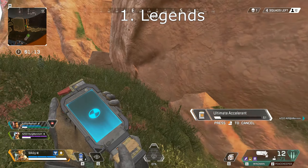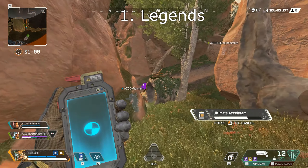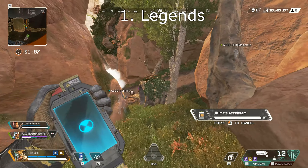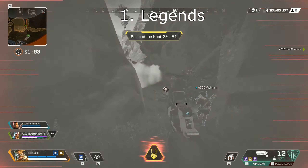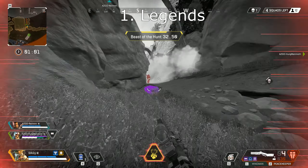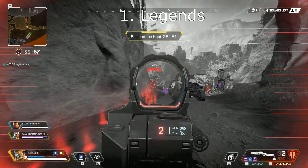Mirage is also decent but overall I don't think he's that great. One of his abilities requires him to be downed — something you really don't want to be planning for. His Hologram can trick people but it relies on enemies not being super aware. And his ultimate is decent, but he doesn't actually go fully invisible during his Vanishing Act, so it's just not as good as it could be.